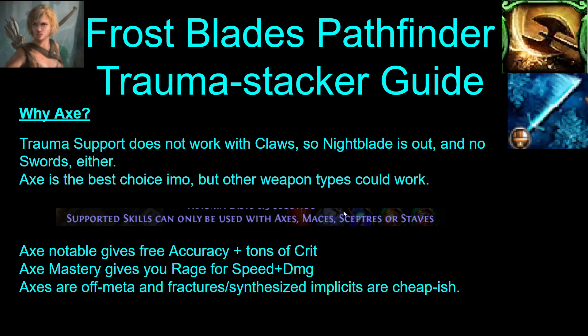The build uses an axe because trauma doesn't work with claws, so you don't get to use Night's Edge. Use Crit Damage Support instead of Nightblade, which kind of makes up for a good chunk of the crit multi that you get from elusive Nightblade on the claw version. Axe is a strong choice for trauma — you get lots of accuracy, crit, and you can get rage from the axe mastery for lots of speed and quality of life while mapping. Axes are pretty off-meta, so hopefully you can get a decent base for cheap.